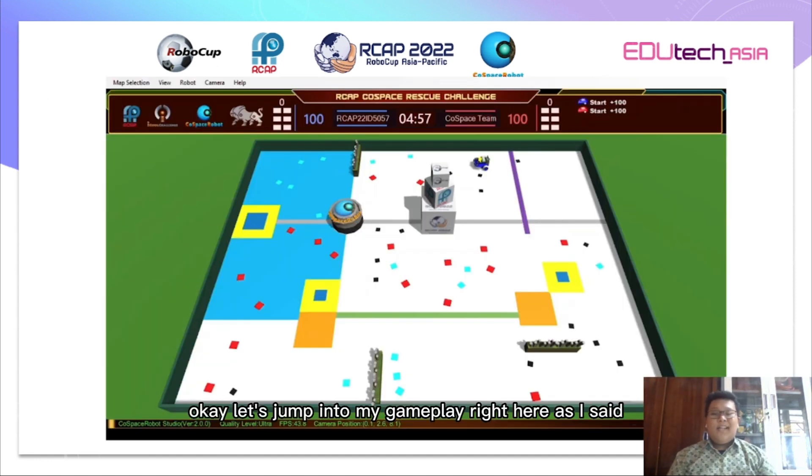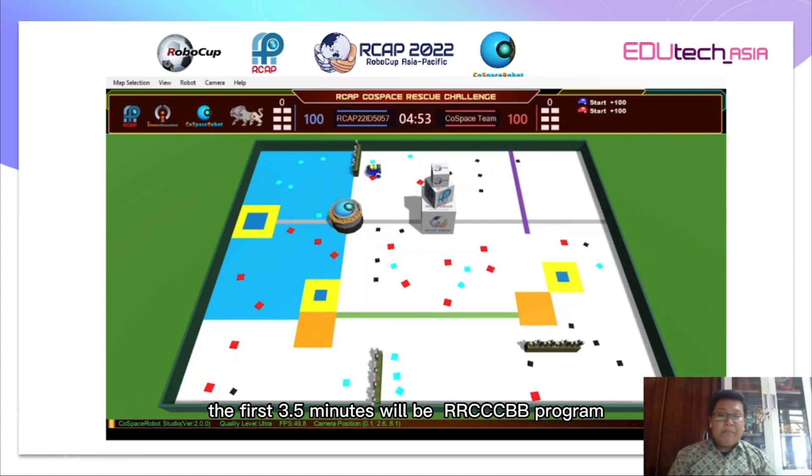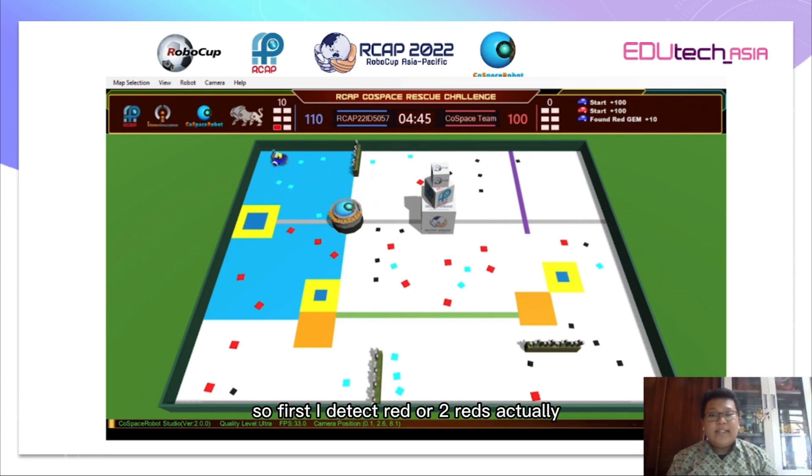Okay, let's jump into my gameplay. As I said, the first 3.5 minutes will run the RRCCBB program. So first I'll detect two reds, then two blacks, then two cyans to get RRCCBB.